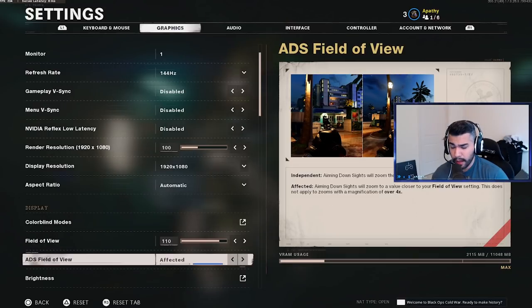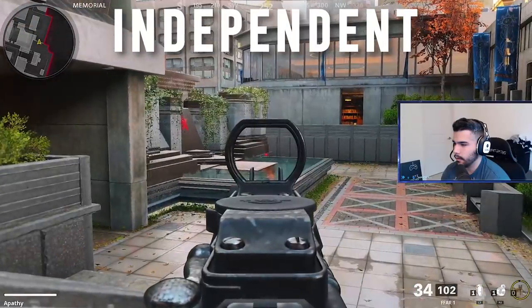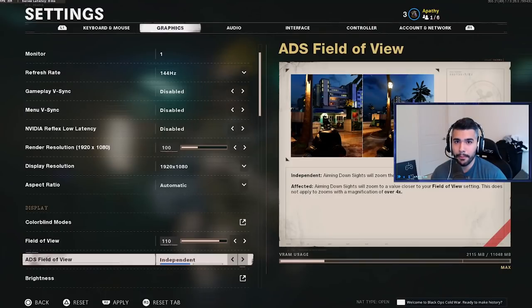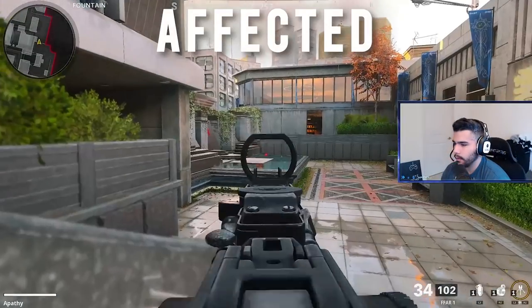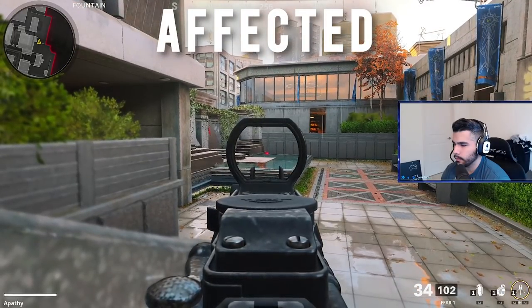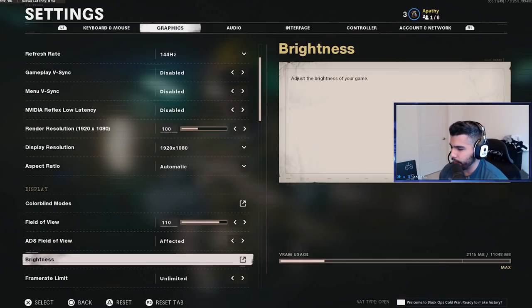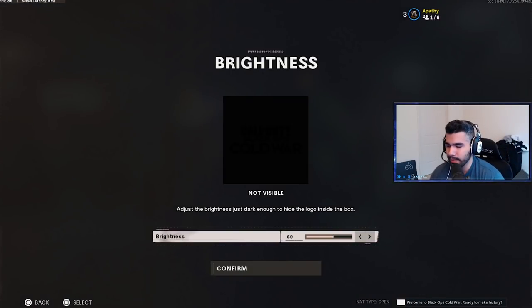ADS field of view — I use 'Affected.' Independent basically makes your gun aim at a default FOV; so at 110 FOV with independent, aiming in feels like 80 FOV — very zoomed in. It can help for long-range engagements but overall 'Affected' is better, and almost every pro and top Warzone player uses Affected. Stick to Affected.